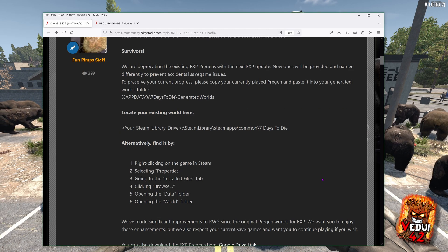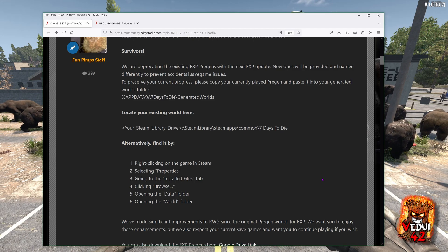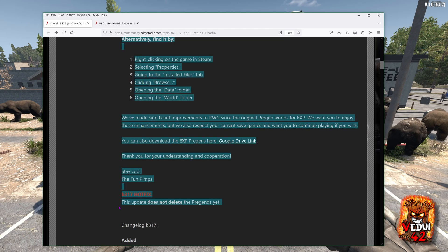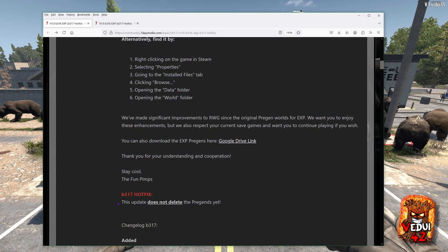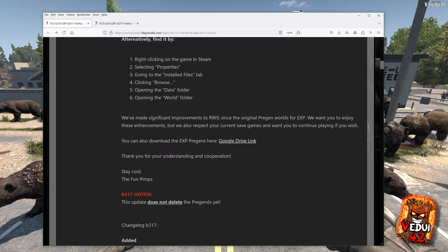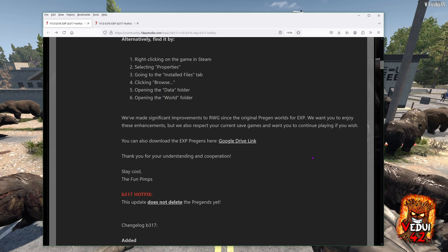But wait — in 3.16 it said that the next version would deprecate the maps. It said so. Apparently this was scrapped: the 3.17 update does not delete the pre-gens yet. I would still go ahead and follow the steps if you want to keep playing, because who knows? Better safe than sorry.